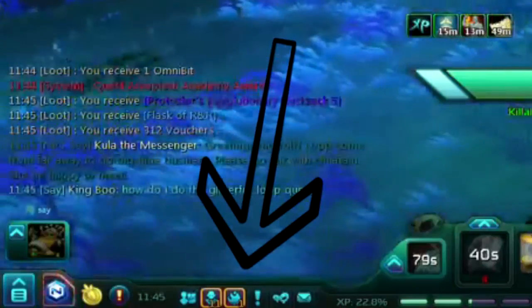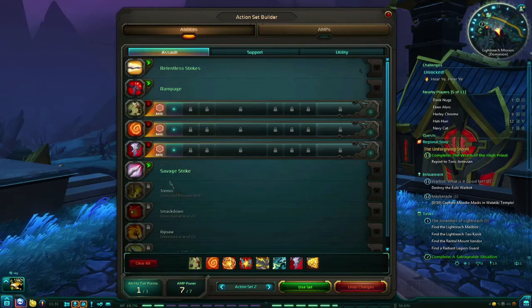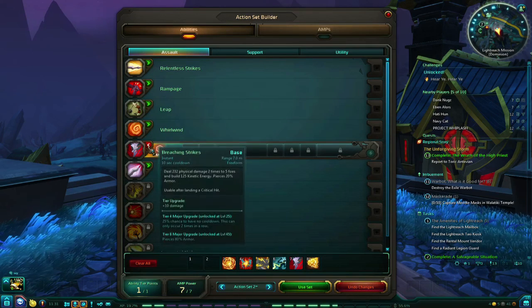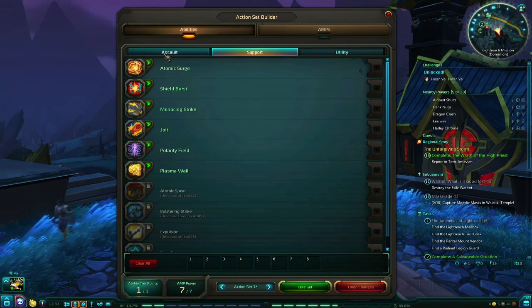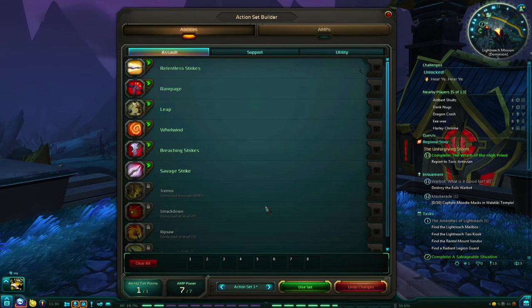You will want to open the action set builder using a button in your bottom toolbar or the default B button. First off, go ahead and just delete all the abilities in your bar and take a minute to read through ability descriptions. There are Assault, Support, and Utility tabs to familiarize yourself with.